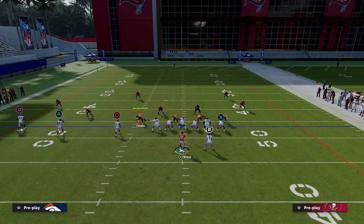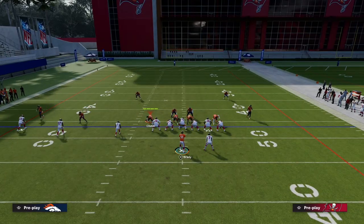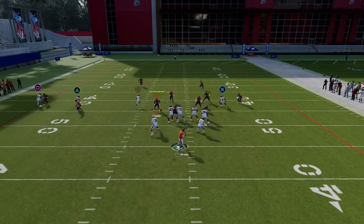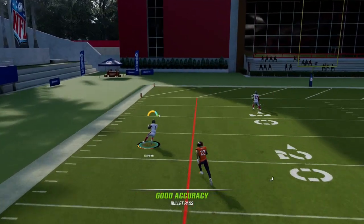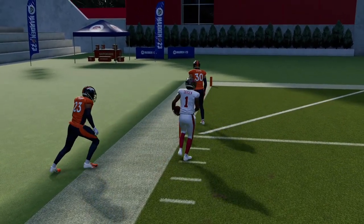I'm going to run it one more time with the tight end on an in route. The main concept is out route, streak, corner route, but you can try different routes on your tight end and see what works because I think it's relatively formation specific. Running it again with the tight end on an in route seems just a little bit more open. That's the concept and one of the easiest ways to beat match.